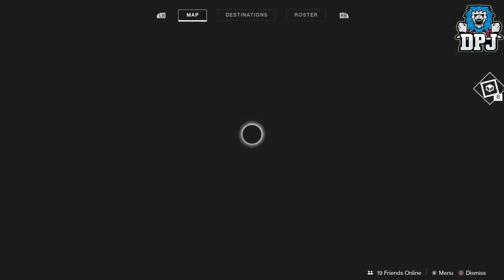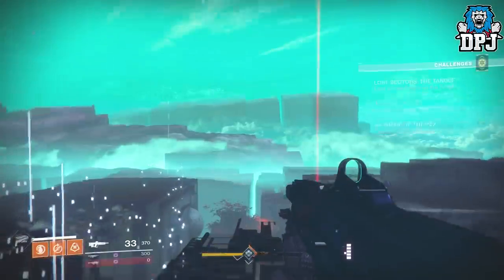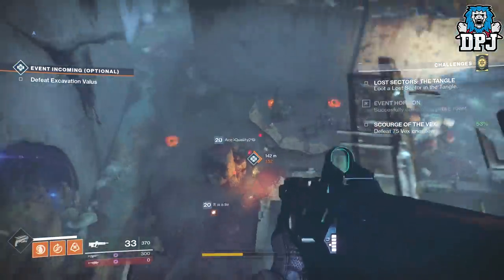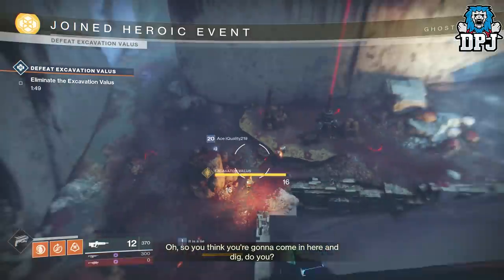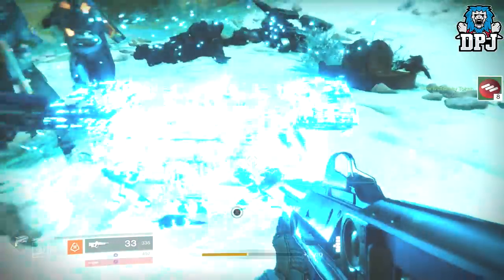You simply pick up your heroic loot, and as we all know heroic public event chests love to drop exotics. If you were doing this solo, you simply load back into the same area, which here would be artifacts edge, and you would load into a new server with a good chance that the public event is still running.